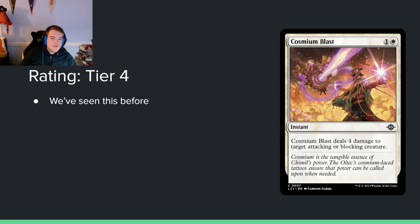Cosmium Blast — 1 and a white for an instant, deals 4 damage to target attacking or blocking creature. I don't think it's meaningfully better that this deals 4 instead of the usual 3 — that was never really the issue. The issue is you just can't kill what you want when you want to. It works better as a slower card. These types of cards just aren't ever interesting to me.